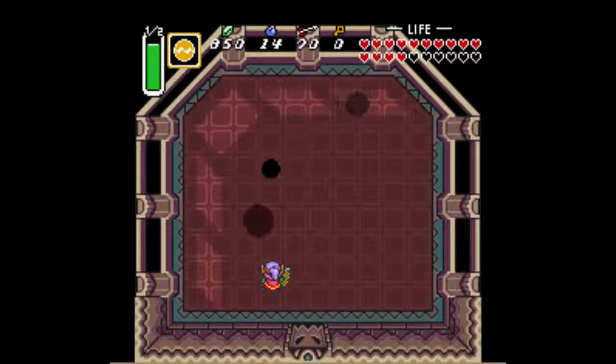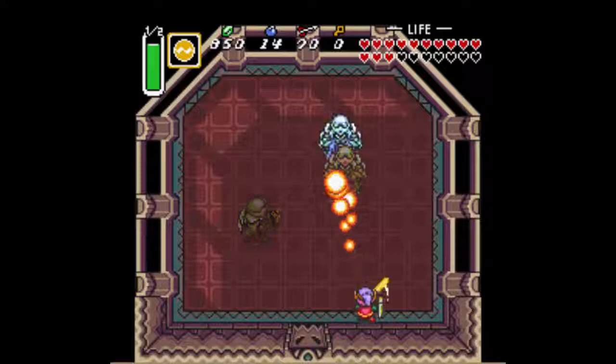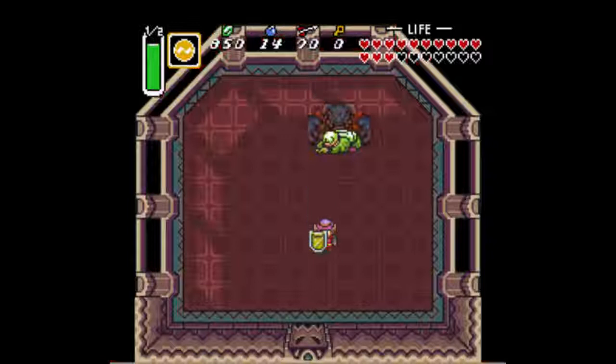Just have to deal with it. Thankfully our shield can take care of those little magic pellets. So even a secondary attack is nothing. There are so many of those balls floating around that it's easy to get rid of.